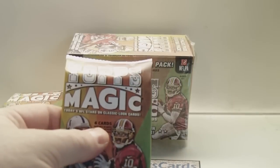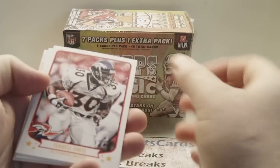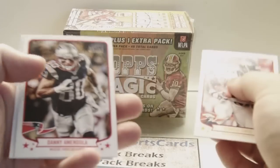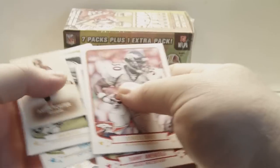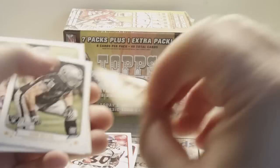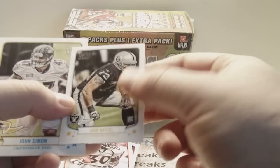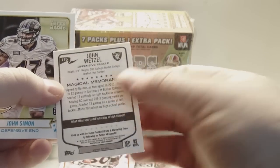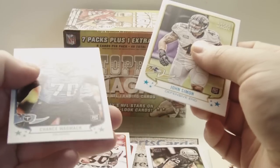Pack number one. Pretty nice looking cards. Terrell Davis, Danny Amendola. Couple of minis in here — Arian Foster Mini, John Wetzel Rookie Card Mini, John Simon Rookie, and Chance Wormack Rookie.